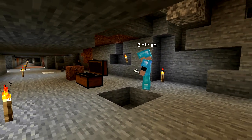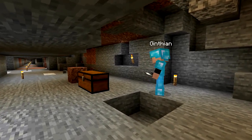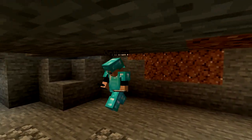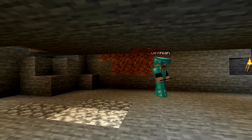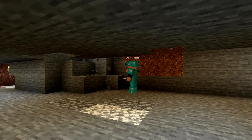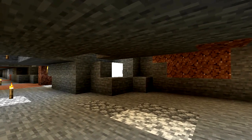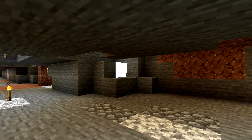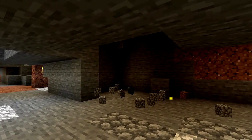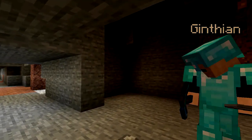I am gathering up all the blocks that I'm getting and I will put them in this chest. I have noticed one thing: blowing stuff up does not allow you to use Fortune. My Fortune pickaxe is not very useful under those circumstances. What that really means is that you get less ore than if I used the pickaxe.